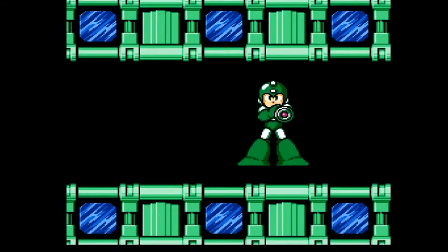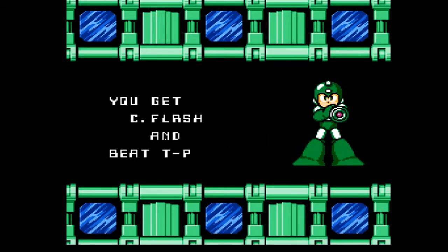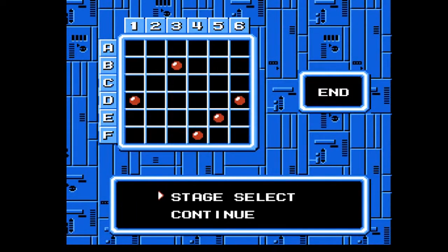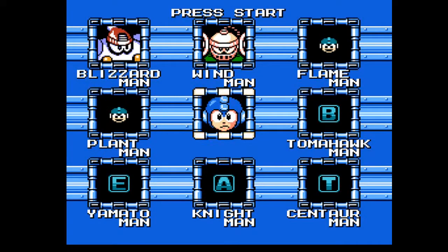It's an okay weapon, the Centaur Flash. It's actually pretty similar to the Gravity Hold in Mega Man 5, where after you use it, sometimes enemies disappear and sometimes they don't. I think you might be able to freeze enemies with it too. Never really used it much outside of boss fights.